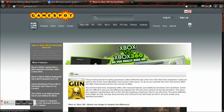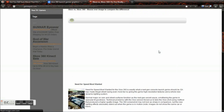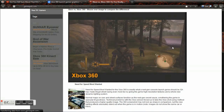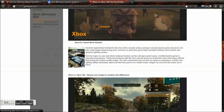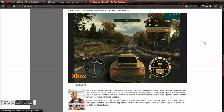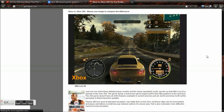Because the graphical leap wasn't that huge for these launch titles. Now, like I said earlier, when you have a game built from the ground up you can definitely see a graphical jump. Here's the Xbox version of Gun and the Xbox 360 version of Gun — not much of a difference, not much at all. There's a lot of these games, and that's why a lot of people say there's not much of a graphical leap in the launch titles. You can kind of see a little bit more HD resolution, a little shinier mapping and whatnot.